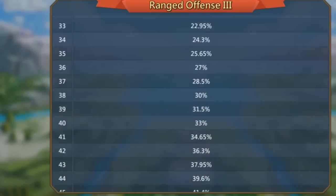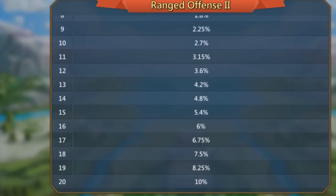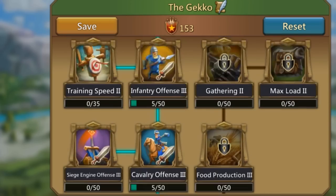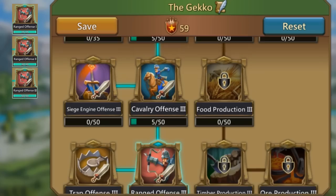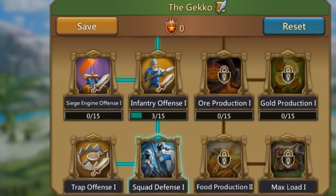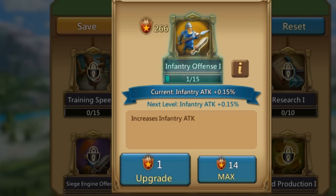That doesn't leave you with many points left, so some people who want a max range and infantry attack set give up a little on defense. But make sure to always keep army health maxed — army health is probably one of the most important stats and it's so hard to get from equipment compared to something like army defense. When setting up offensive talents, you need to understand they must serve a specific purpose: maximizing range attack, cavalry attack, or all three troop types, accepting some trade-off on defense and health.